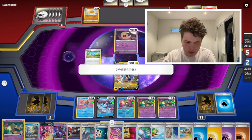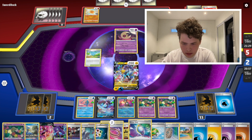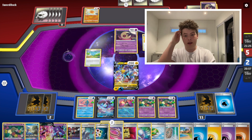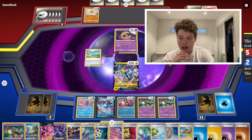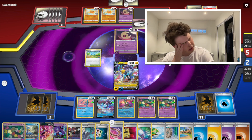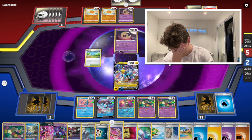We now have 18 cards in hand — literally more cards in hand than in the deck. Lost Box really does deck out, but that's okay because we're getting rid of this Lunatone and that's the priority.